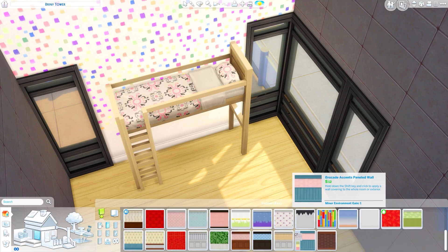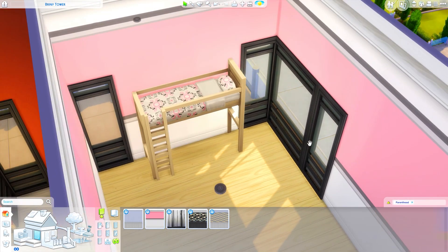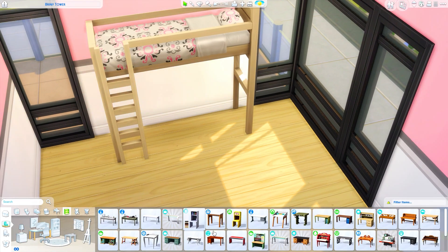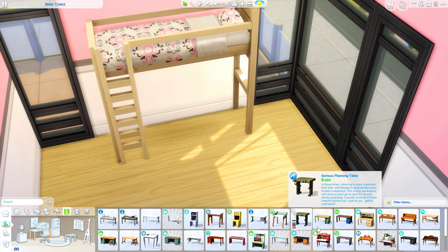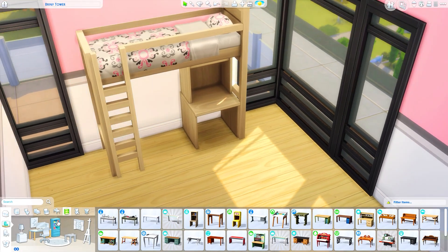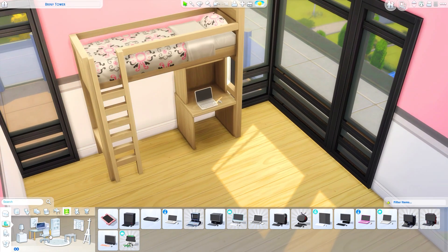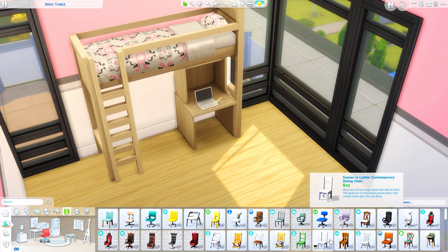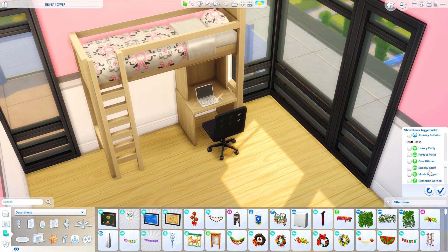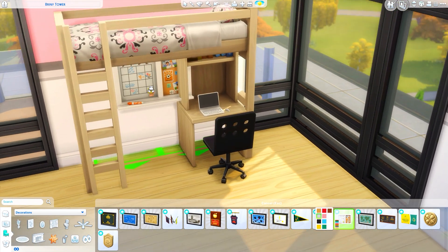We are somewhat limited because the loft beds only have a set amount of swatches — they're built into the top bunk with the ladder, and then you can slot any single bed under it. So matching things is a little bit difficult. I ended up going with a very strong pink and purple color scheme in this dorm room. Right now they only really support placing another single bed underneath, however if you use move objects you can place a desk on the right-hand side.